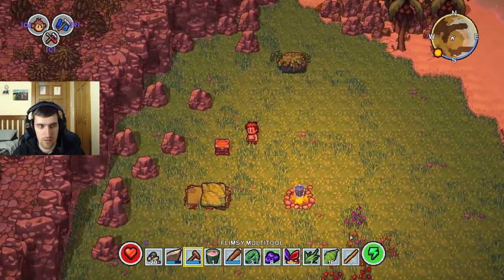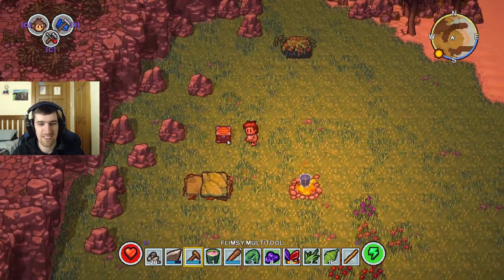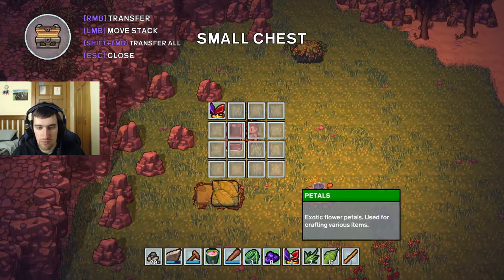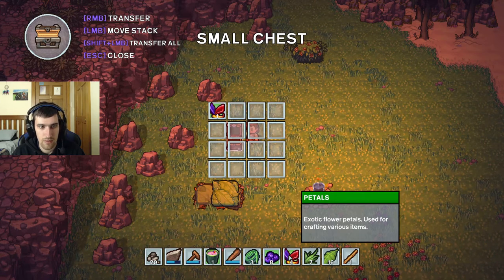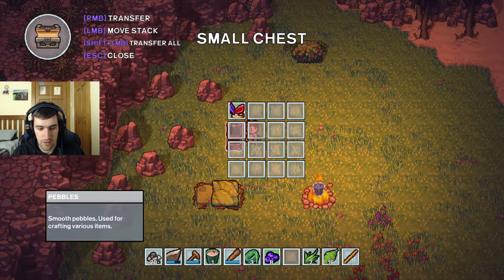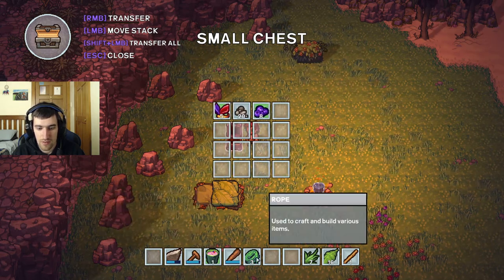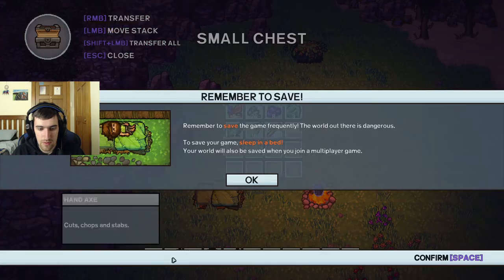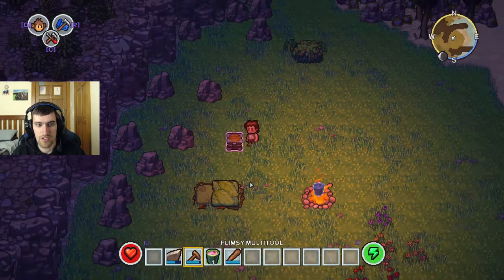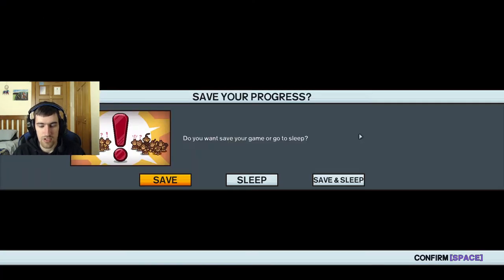Fruit smoothie. Cute. Click on a monkey to get them in order - I can command monkeys? Let's transfer petals. Basically my raw materials. Save the game frequently. Yeah, I just saved. Okay, I just did save. I suppose I should sleep now. So let's do that.